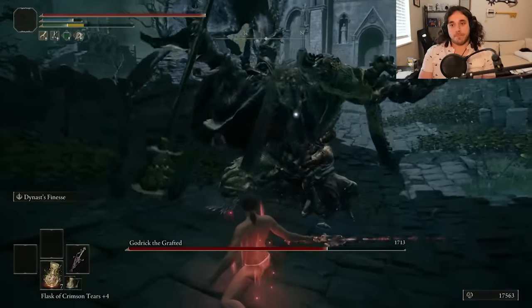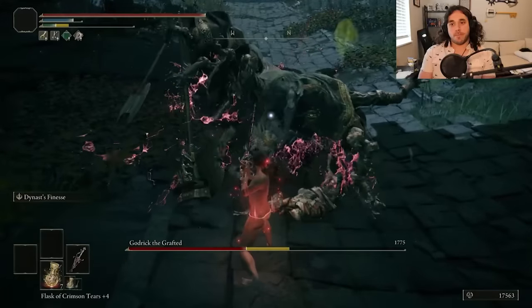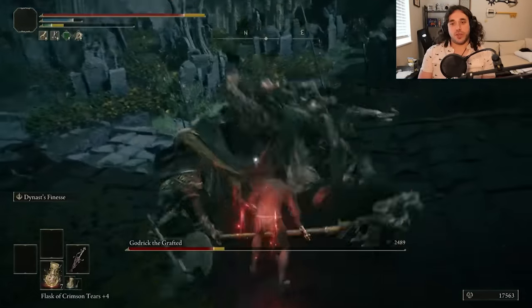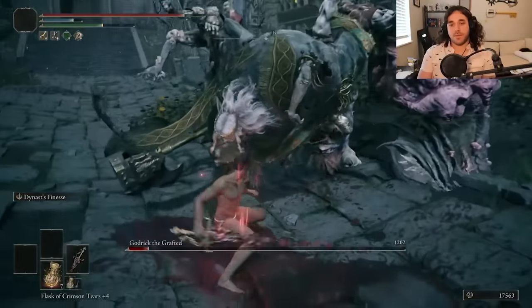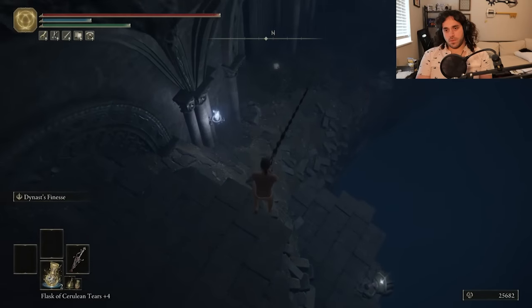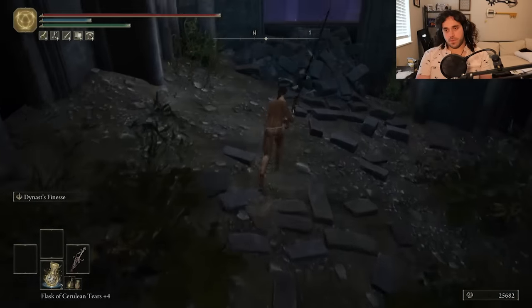Danger Path of Stormvale, and if we can one-cycle Radahn, surely we can one-cycle Godrick, right? Well, no — we're too strong. He hits his phase transition before the stance break. During that animation he has extra defenses. He doesn't last long in phase two, but he does get to have a phase two, because we're too strong. At this point we're just sprinting to the Consecrated Snowfield to get the drip, so forget every other thing we can do.